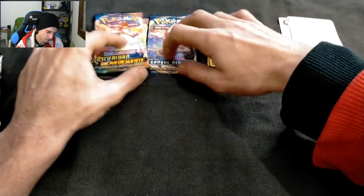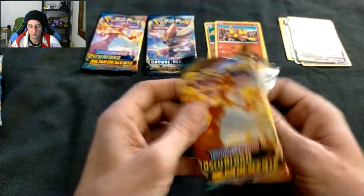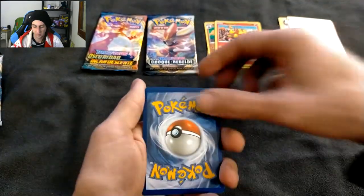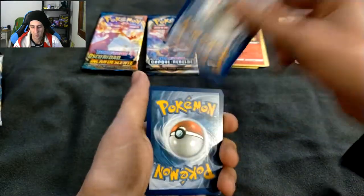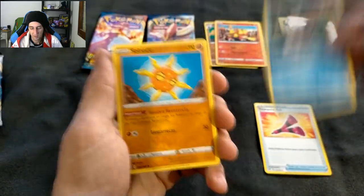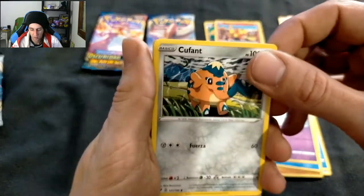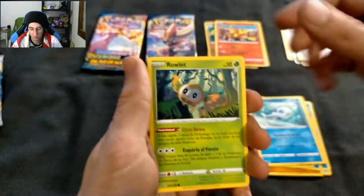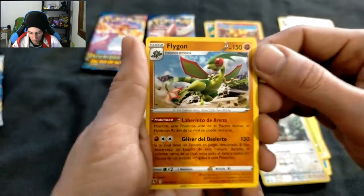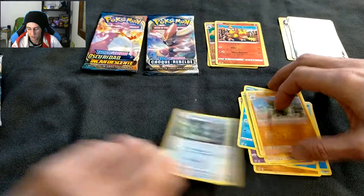We got a V, we got a Vmax — what's next? We know what's next, we know what we want. One, two, three — that card had some whitening on it. Relicant, Solrock, T-Bass, Sinistea, Wishy-washy. Star-B as the reverse. Let's go. Flygon — normal rare. Last one is power, get that out.